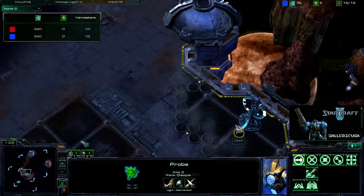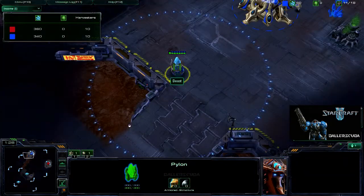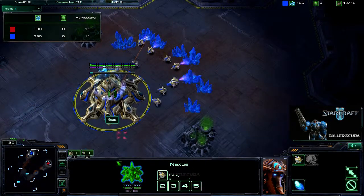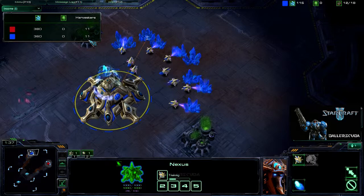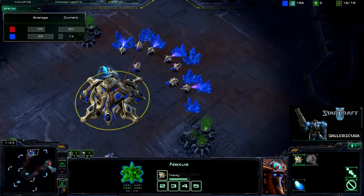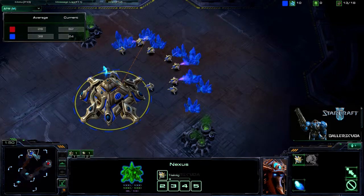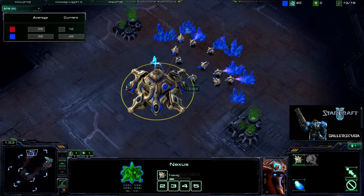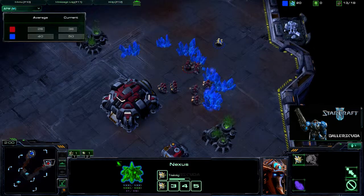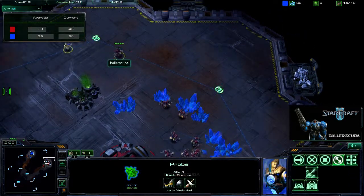Beast is going for a scout — it's a pretty early scout actually: pylon, then scout. He is chronoboosting those probes out fast, so he should have a lead there. You saw a huge APM spike from me — that is me doing little circles around his base for my scout. And here, I fail at trying to surround the probe as it goes through my base.